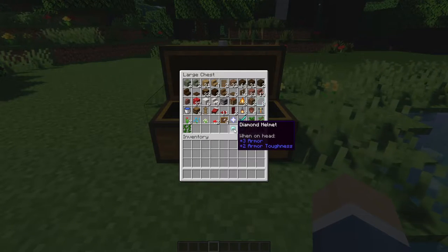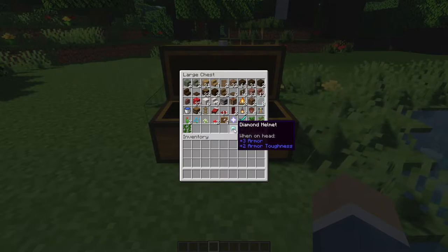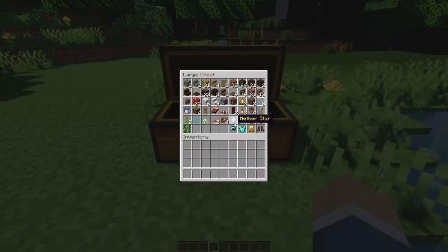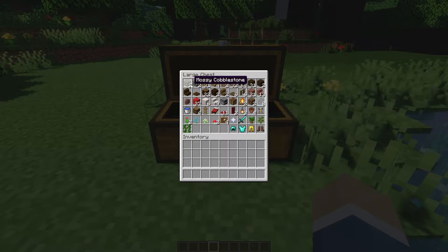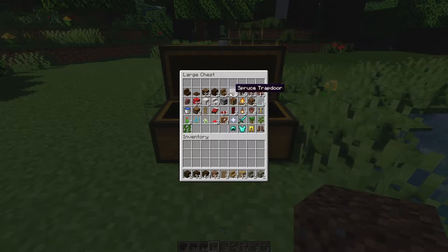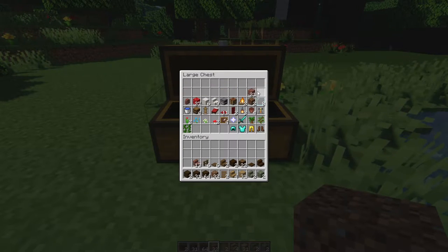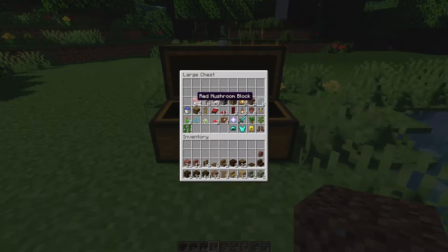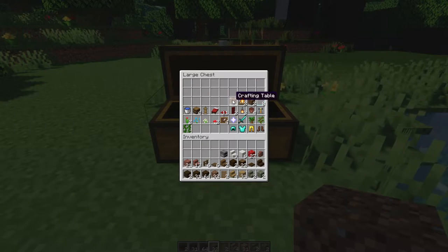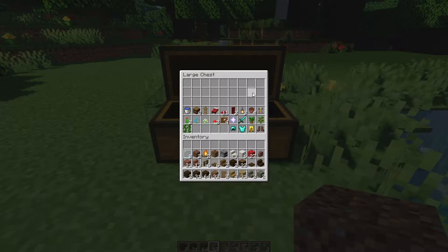I went through that rather quickly but I'll leave a complete list of the materials and the numbers in the description below. Let's go ahead and grab our building materials — just the top couple rows. We don't need the decorations just yet, so we'll leave those in the chest until we're ready to do the interior.